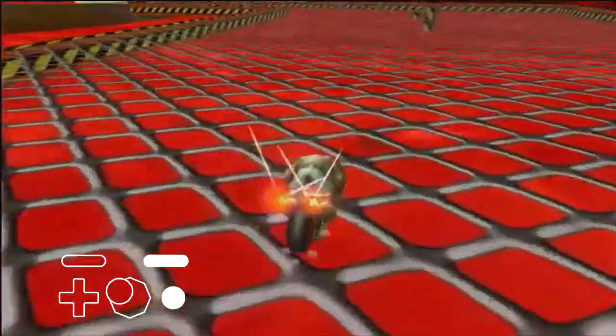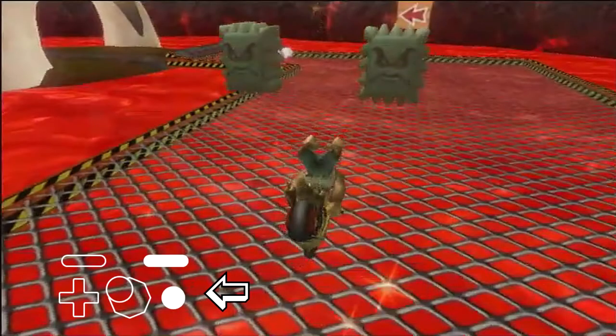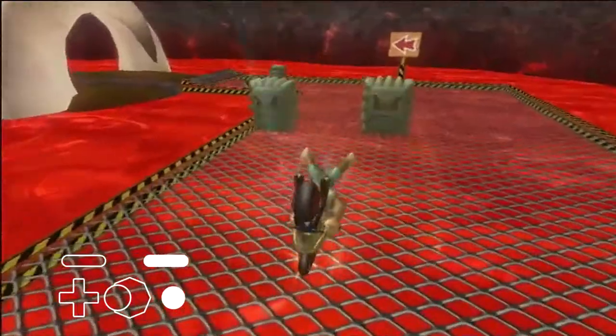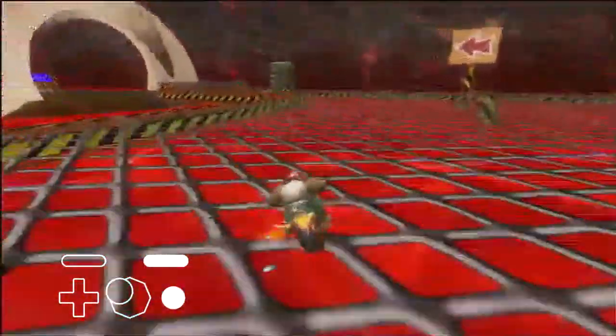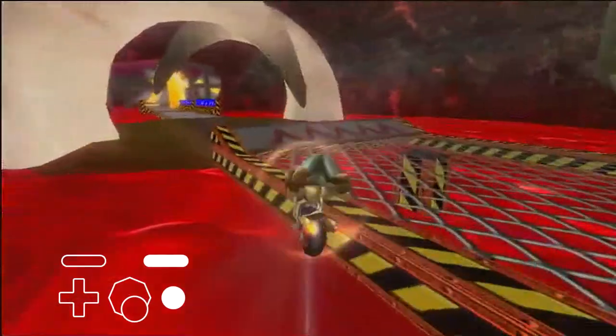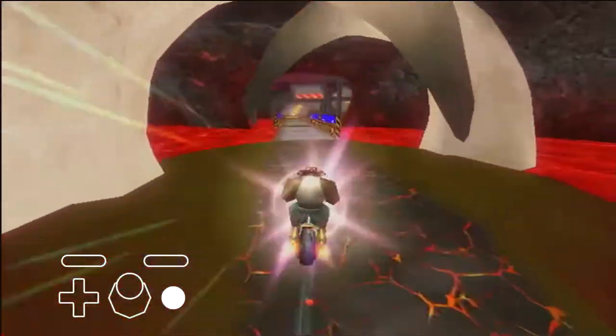It is difficult to stick the landing off this ramp. If you look at the input display here, instead of holding all the way up, I am holding 45 degrees to the left. This makes it easier to stick the landing. Upon landing, drift to the left and wheelie towards this gap. There are many methods of crossing this. The fastest method is by doing a hop trick to the left right as you hit the edge of the road.